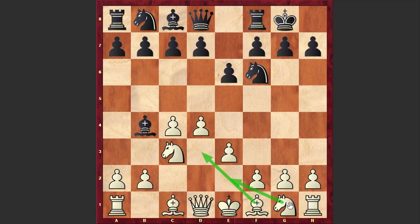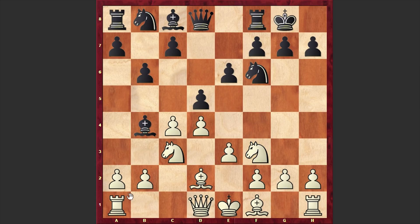Bd3, Ne2, Nf3, or a3 are considered to be more popular alternatives, but in our game we have Bd2, with which White is supporting the knight on c3, not allowing Black to damage his pawn structure on the queenside. Then d5 by Anand, Nf3, b6, Rc1.